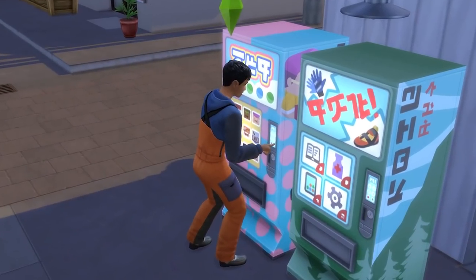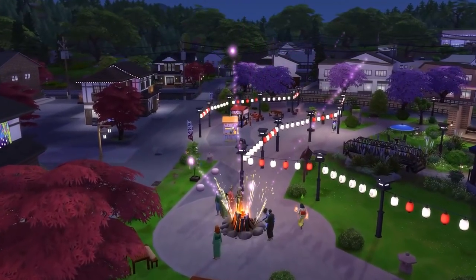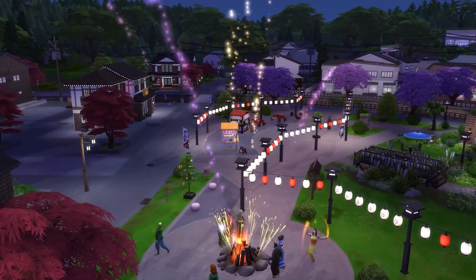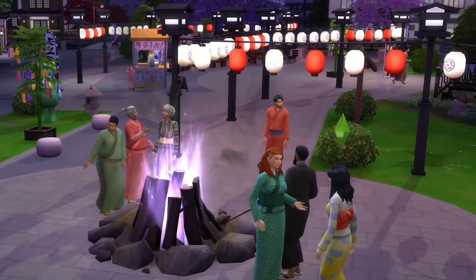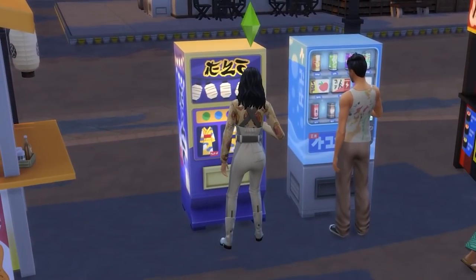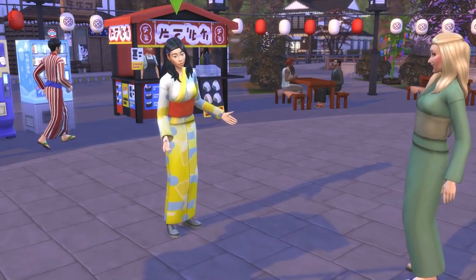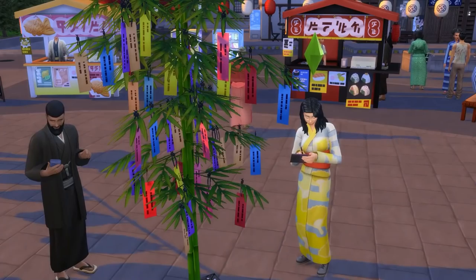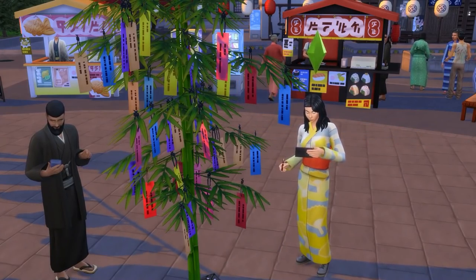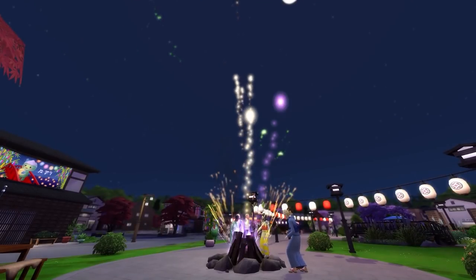There are also a few vending machines and stalls around the town, and this area is also the location for the Festival of Light, which occurs bi-weekly on Fridays from around 5pm to around 1am. The neighborhood will light up and you can buy a festival-specific kimono. Sims can also make wishes at Tanabata trees, which will give them happy moodlets.